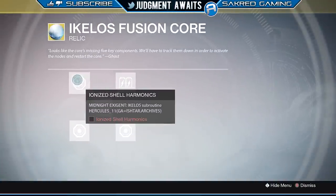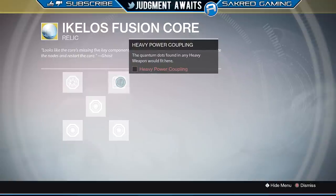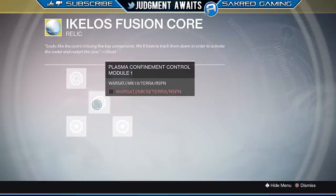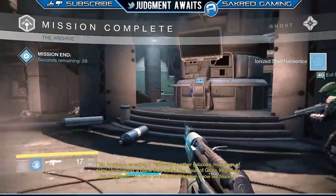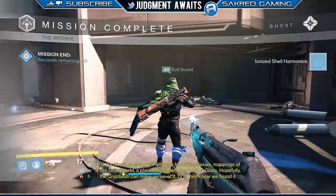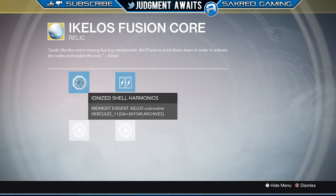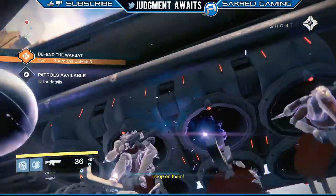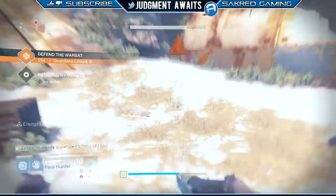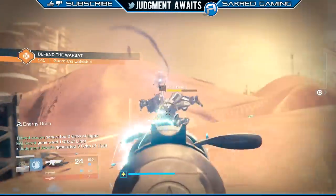When you look at the Ikelos Fusion Core, you'll notice there are five things you need to do — press Y to repair it. First is Ionized Shell Harmonics: go to the Archive mission on Venus and complete it. Second is the Heavy Power Coupling: all you have to do is dismantle a legendary heavy weapon. Then you're going to have three warsat public events that you need to do on the Moon, Earth, and Mars.